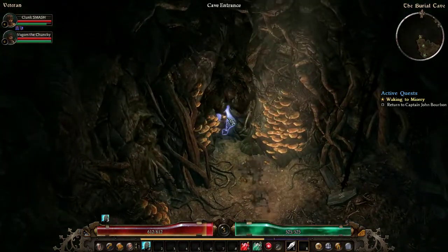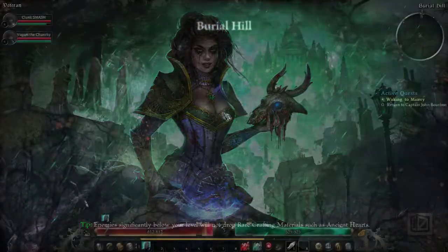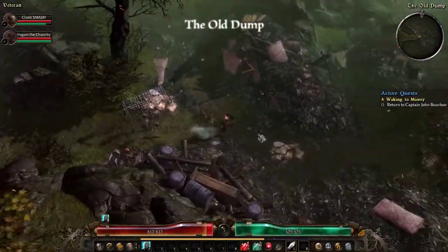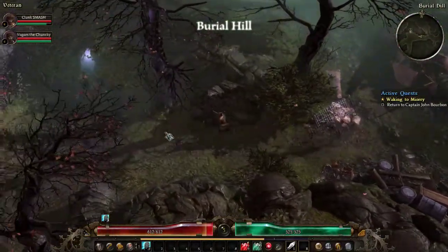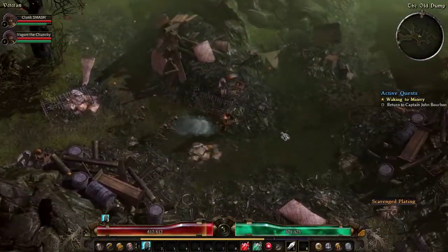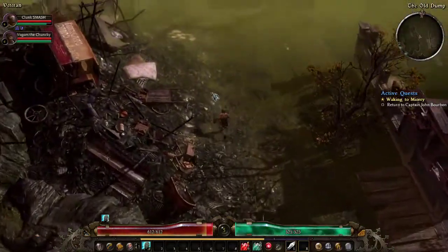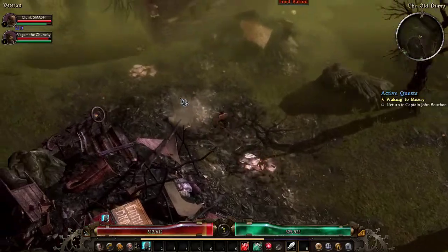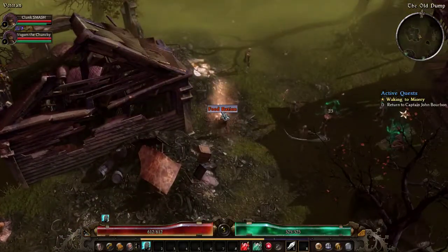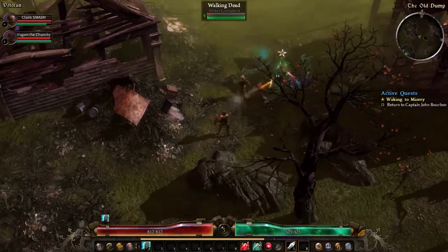We gotta return to Captain Bourbon — I just realized his name. This item converts to healing. We could open a portal or we can keep running forward and see what we got. Let's head into the Old Dump. We got a Pharaoh's the Rotted over here — I'm on an altar.